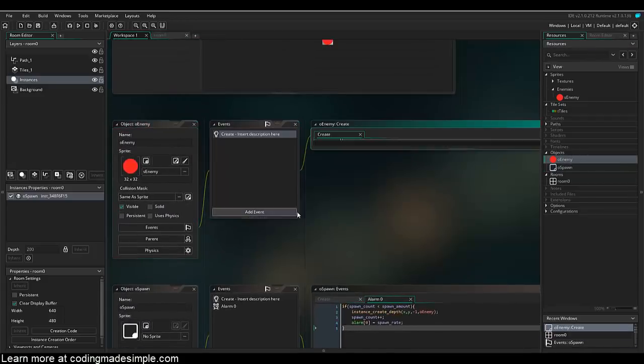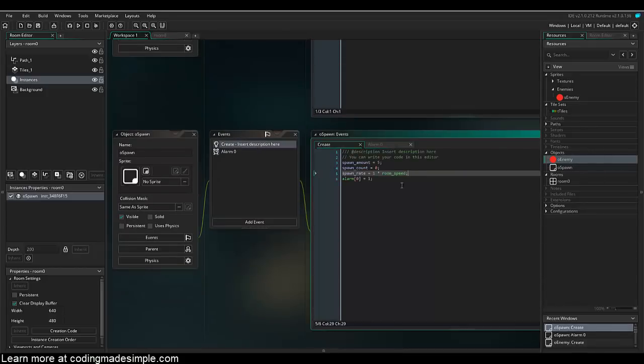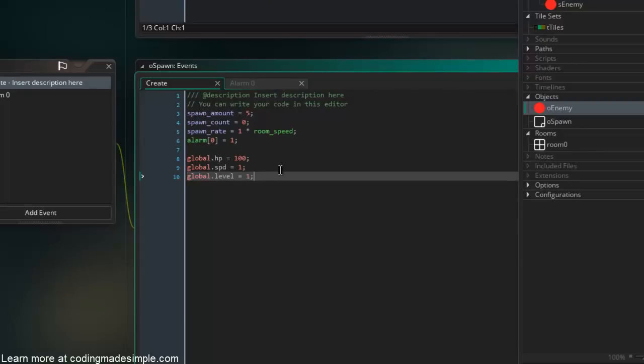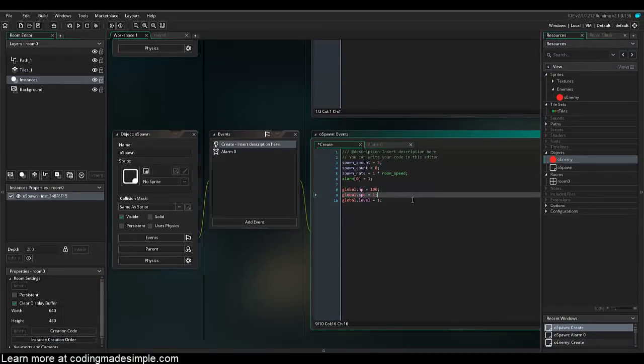In o_enemy's create event we'll initialize variables. Since o_spawn controls health and speed, we go back to o_spawn's create event and set: global.hp equals 100, global.spd equals 1, and global.level equals 1. HP is the enemy's health, spd controls how fast they move on the path — we use 'spd' because 'speed' is a built-in GameMaker variable. Making these global means every enemy spawned in that wave shares the same attributes.